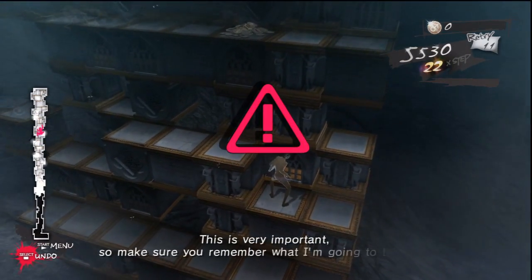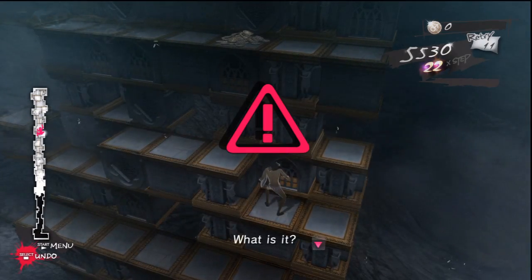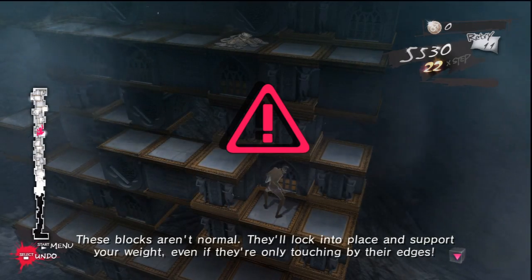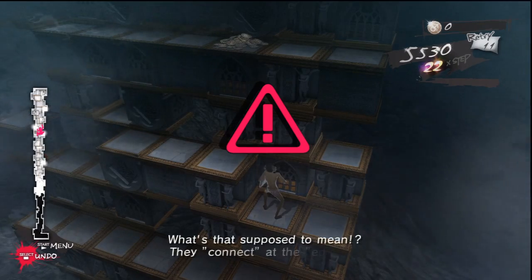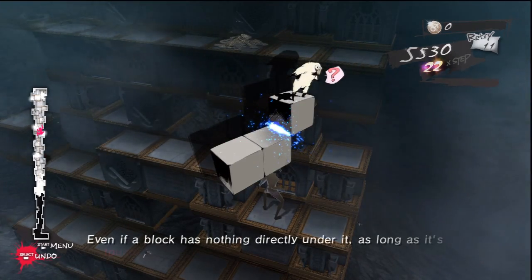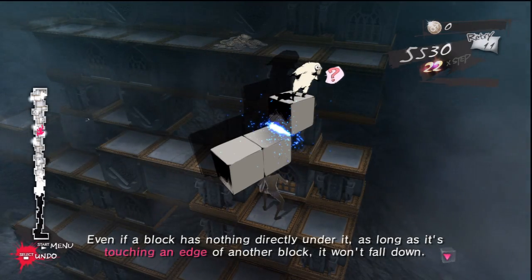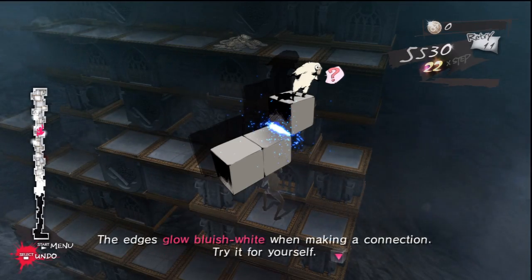This is very important, so make sure you remember what I'm going to tell you. What is it? These blocks aren't normal. They'll lock into place and support your weight, even if they're only touching by their edges. What's that supposed to mean, they connect at the edges? Even if a block has nothing directly under it, as long as it's touching an edge of another block, it won't fall down. The edges glow bluish white when making a connection.